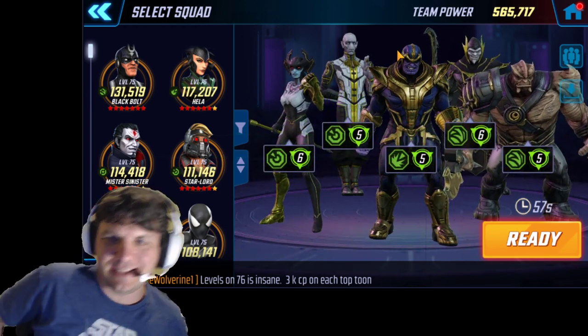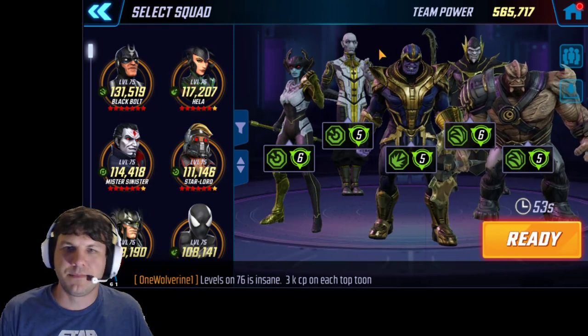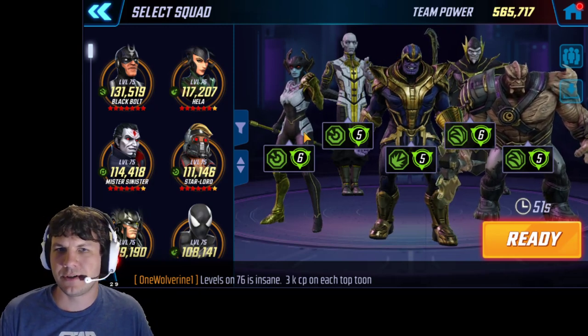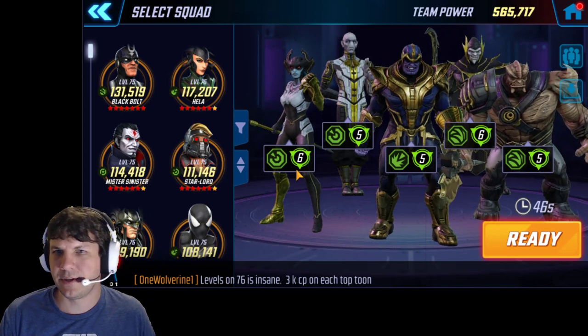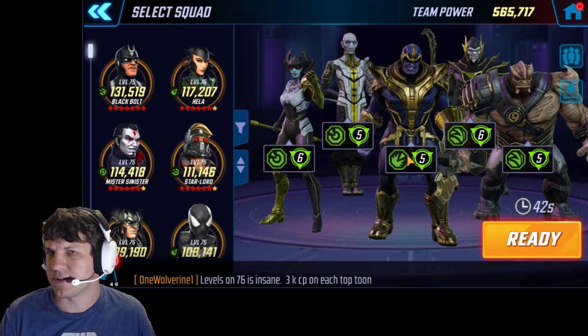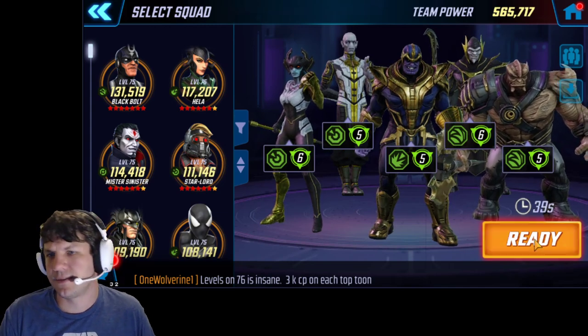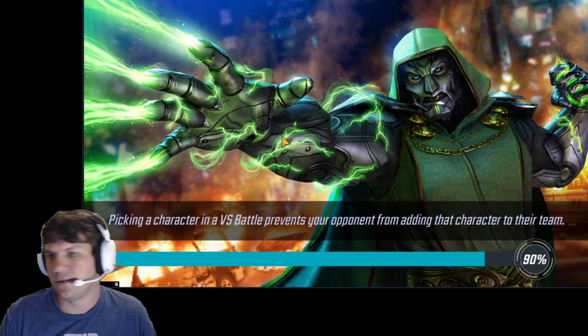When you do positioning for Black Order, you really just want to make sure that Proxima and Corvus are at least two spots away from each other. That way they both can't get blasted by the Thanos basic to start, because that more often than not is what's going to cause those toons to go into the yellow, trigger the turn meter, and make you go first.